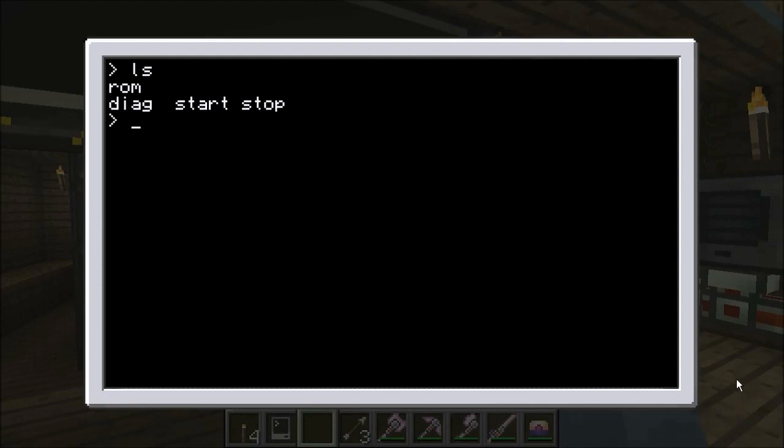Sorry if I'm a little bit slow in talking — I'm half asleep. But you'll be able to just type in 'pastebin get' and then the URL, and then you can just name them whatever you want. I've named them diag, start, and stop.